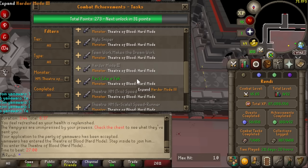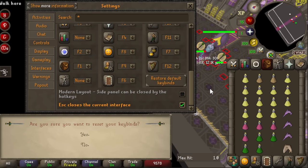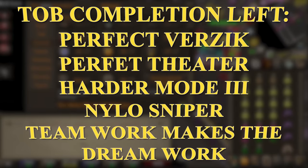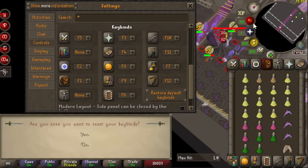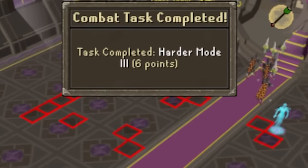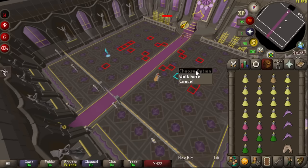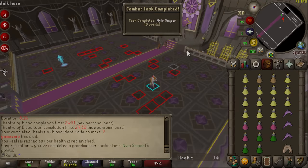These are only completable because whenever I stall inside the Verzik room, it does count me inside that room for combat tasks and when opening chests. The tasks left that I can possibly complete are Perfect Verzik, Perfect Theater — which would be extremely difficult — Harder Mode 3, and Nylo Sniper. We managed to complete Harder Mode 3 and Nylo Sniper, thanks to this amazing team — honestly some of the best ToB players in the game. There are only 3 tasks left in ToB I think I can take on: Perfect Theater, Perfect Verzik, and Teamwork Makes the Dreamwork Hard Mode ToB.